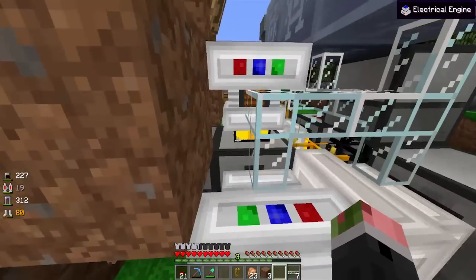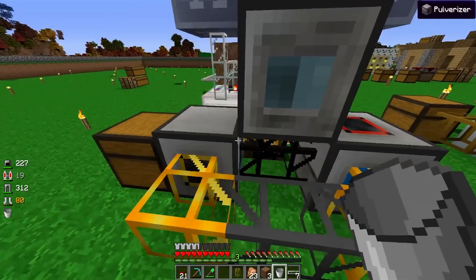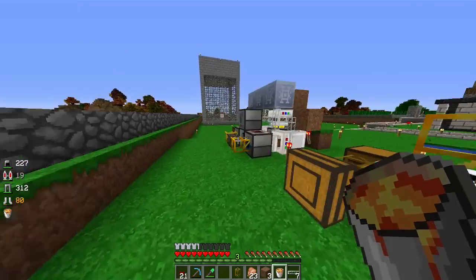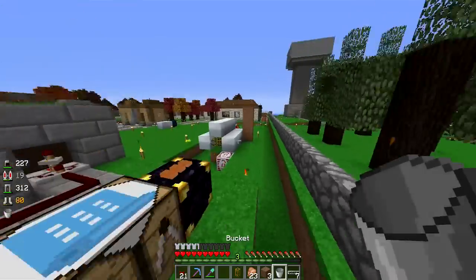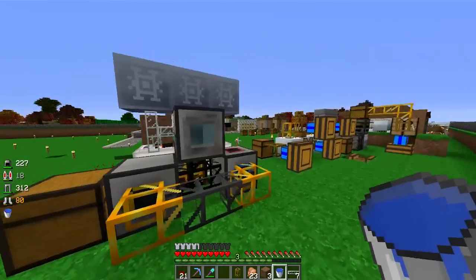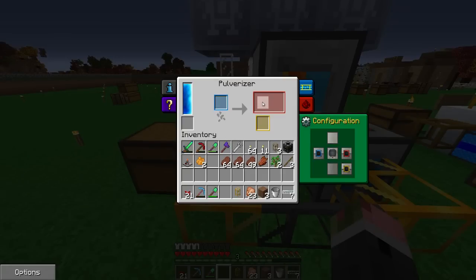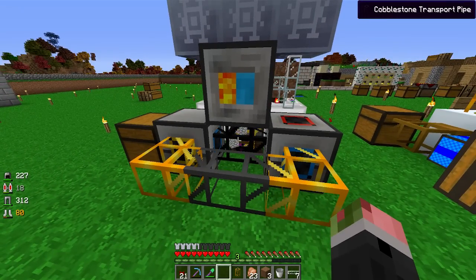Now I can't get into any of these blocks or the magma crucible, so I'm hoping that's all set up properly. I only need lava and water to start the machine. I'm going to go for it - I'll turn everything off if it doesn't work. It works! Now I just need to grab one bucket of water. There - it's making cobblestone and it's already working. Half of it will go into the pulverizer, make sand or gravel.